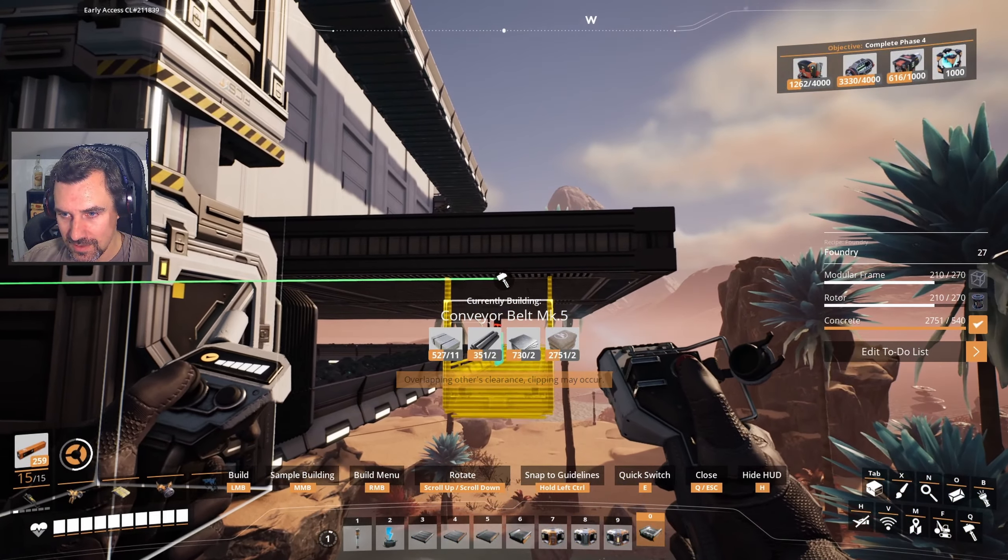We're going to bring this walkway all the way out because of the miners. Let's stick with the plan for a change. Do we have iron all the way down here? We don't even have copper all the way down here. We do not have iron - because this belt is not hooked up. That means I missed another belt too. There's definitely a belt missing - it is the first belt.